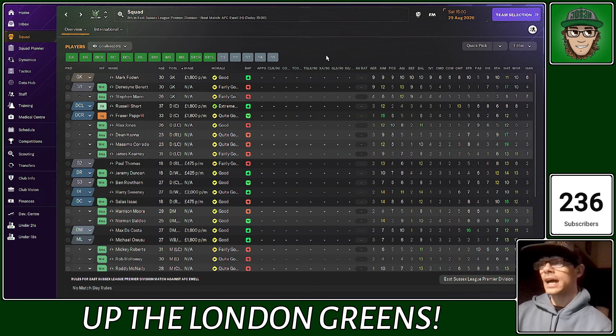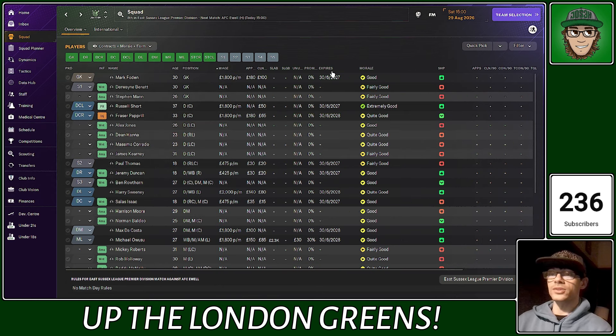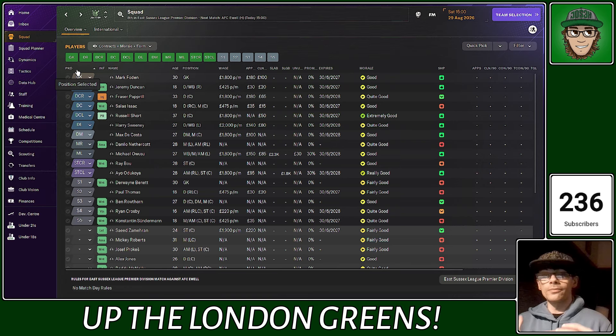We've got a lot of players on two-year deals - Papri, Da Costa, Sweeney, Da Costa, Rusia, and Crosby. The reason for that is if we do get promoted, we'll still have a good chunk of players we bring with us. Money-wise we might struggle again, but we knew that was going to be the case either way. A lot of these players are getting appearance fees, not all of them but a lot of them.